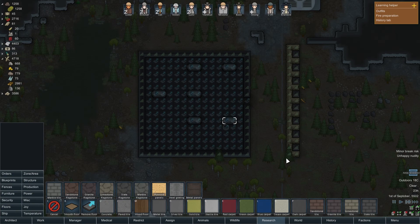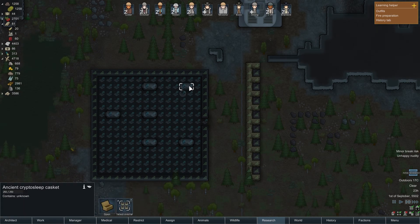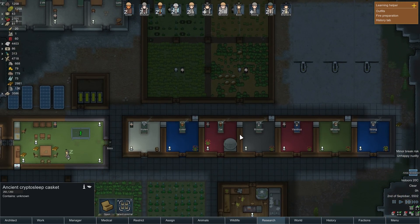Let's also remove all the floors here. Whenever you guys have the chance, please go ahead and remove basically everything except for the cryptosleep caskets, which I don't think we even have the option of removing. So I think we're okay there.